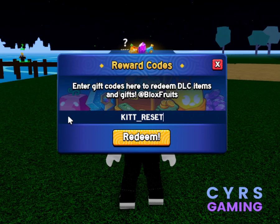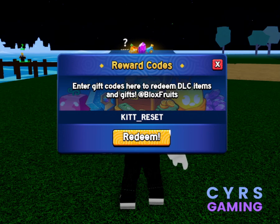Then we have a stat reset code. The code for this one is kitt_reset. This is the code for a stat reset.